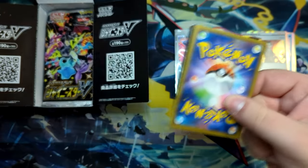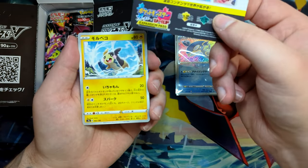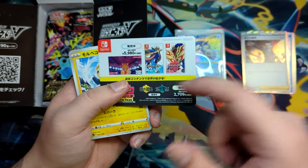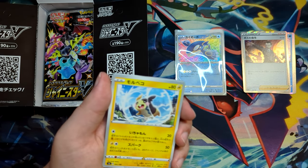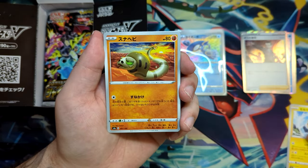I think I might have only opened one box of this, since I didn't even remember the Shiny ones or the Amazing Rares that you can get in here. There's an ad for Pokemon Sword and Shield, and the new one is Scarlet and Violet, which has already released by the time of this video.